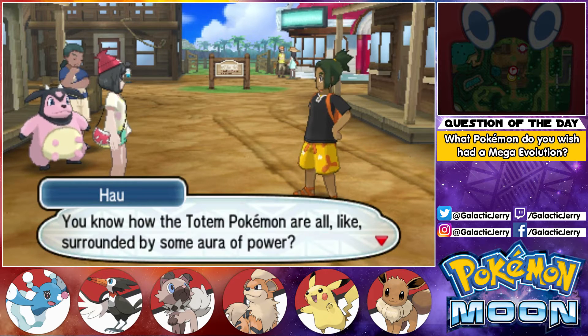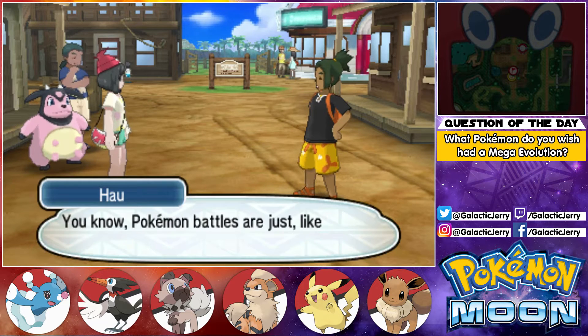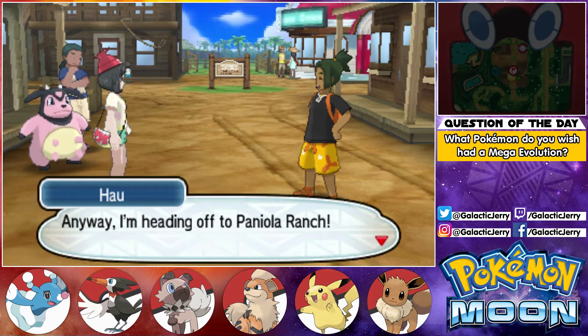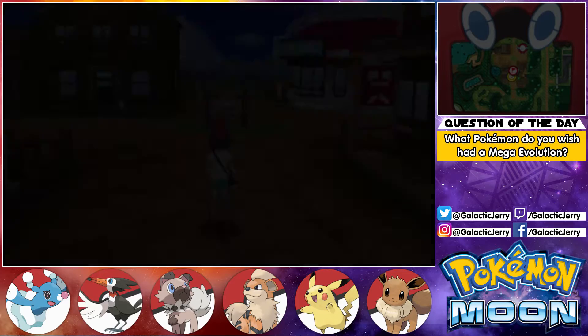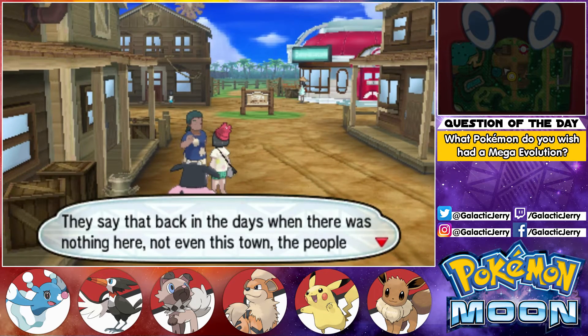You know how the totem Pokémon are all surrounded by some aura of power? If you use a Dire Hit on your Pokémon and manage to land a critical hit, that aura won't mean a thing. You know, Pokémon battles are just like — sometimes you win, sometimes you lose. But you're only really a loser if you don't have any fun while you're at it, right? Anyway, I'm heading off to Paniola Ranch. This episode is most likely going to be pretty short because I just want to explore Paniola Town before we head over to Paniola Ranch.